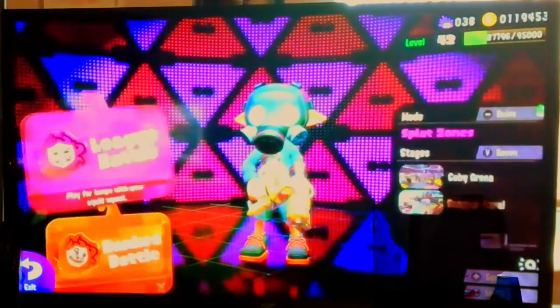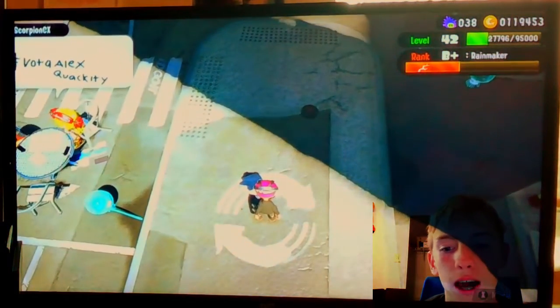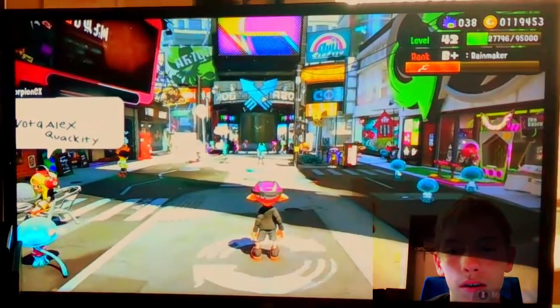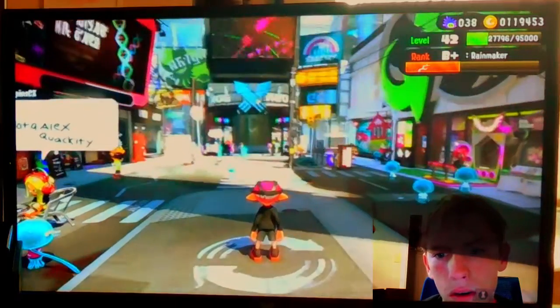In Splatoon 2 you had to go to the weapons and try out a weapon to go to that practice field. But now in Splatoon 3 you can just go there when you go to the lobby — great feature, very user-friendly. If you don't have the game, get it — it's phenomenal. Let's not keep you waiting, let's play.